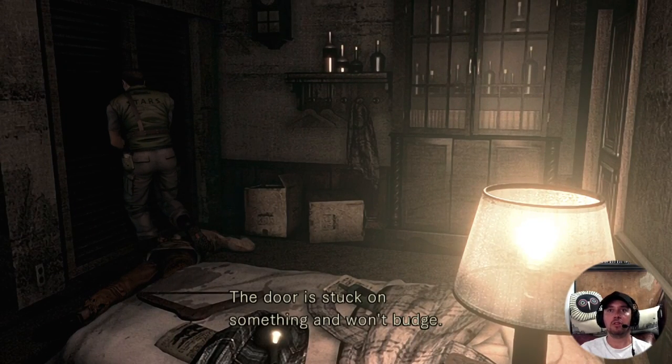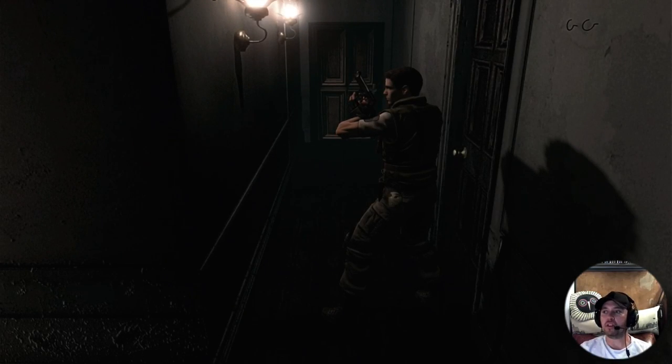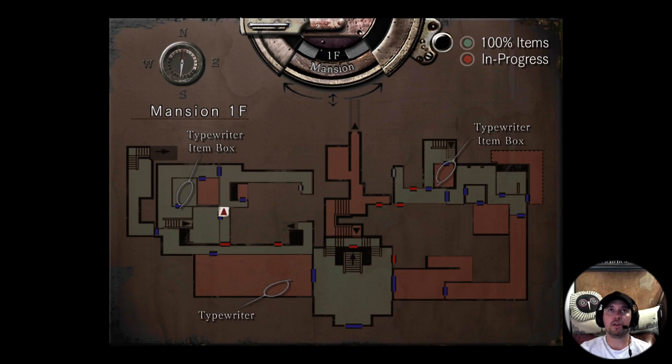The shelf is full of high proof liquor. What's in here? The door is stuck on something and won't budge. They don't need to explain all of this - it's okay if it's closed. This was in a time when they were trying to make everything so immersive, like you could touch and do anything. But the truth is that was never the case. You couldn't do anything. But it's okay - people didn't care.